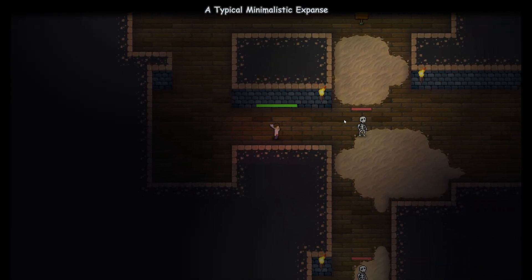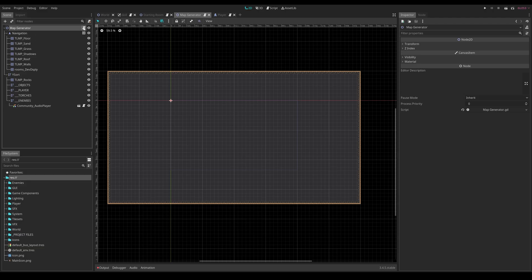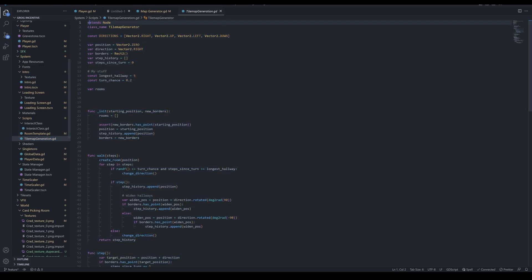There's obviously a ton of code involved in getting all the states to adapt correctly to user input and I ran into a lot of glitches, but you probably don't care about all the technical stuff behind the scenes, so I'll just skip through that. Player movement is all set and working great.